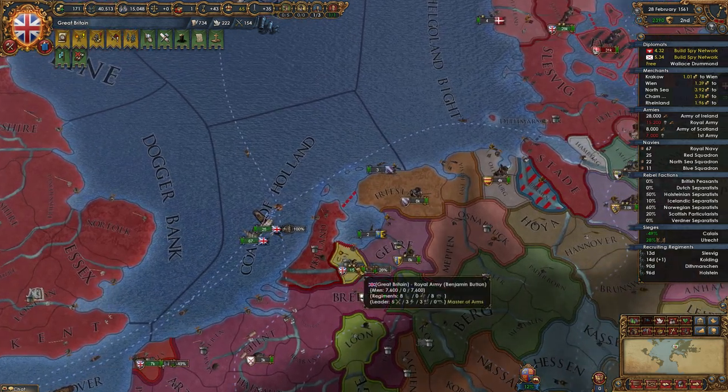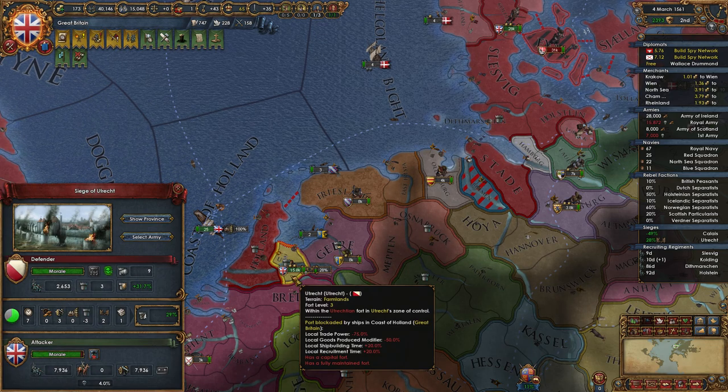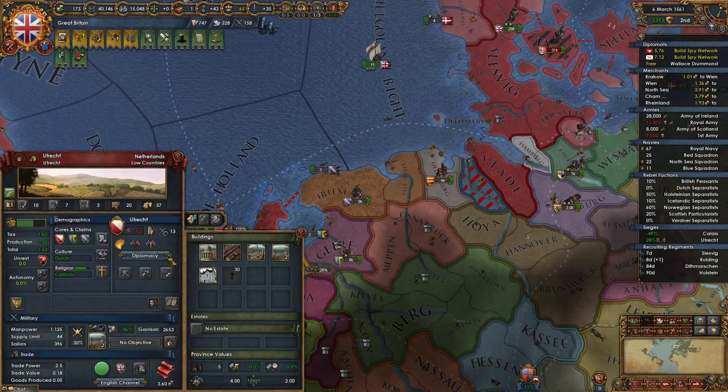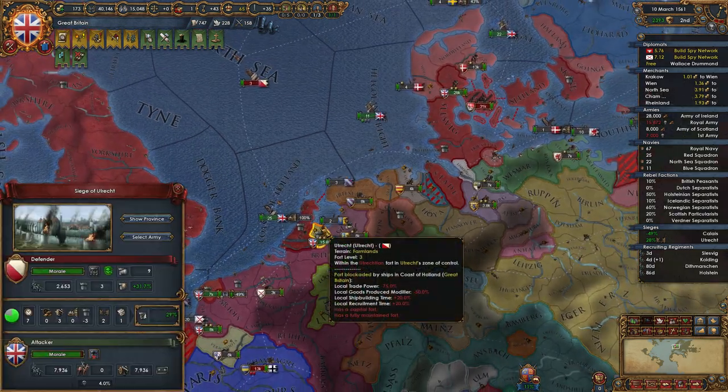I see you don't have any cannons — that's unfortunate. They broke the siege of Holland, so that's a good sign. If we can take Utrecht, I honestly wouldn't mind taking Utrecht in the peace deal as well. That's 20 development in our node.